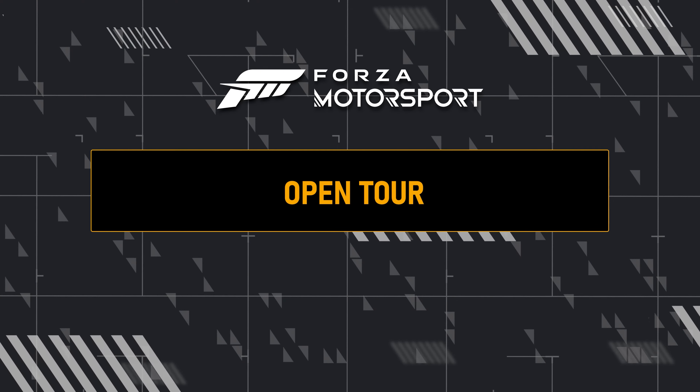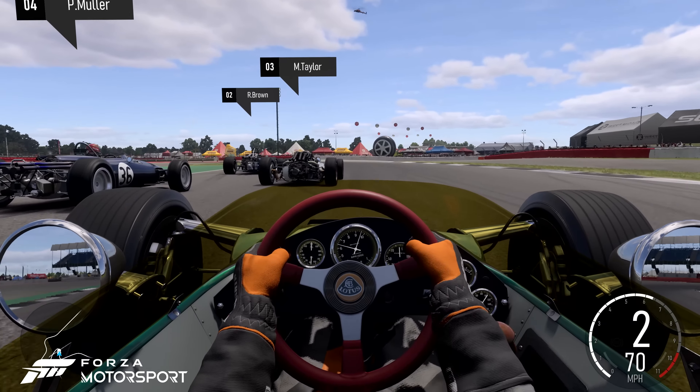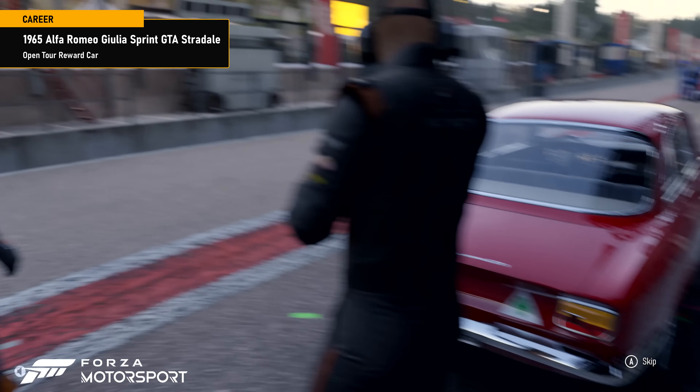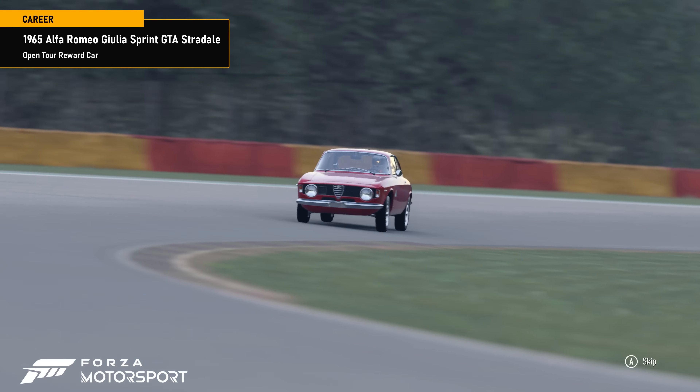In the open tour, it's all about the classics. Bring your favorite cars to the track to race models of automotive history across C, B, A, and S classes, with the 1965 Alfa Romeo Giulia Sprint GTA Stradale up for grabs as a reward for completing all four series.